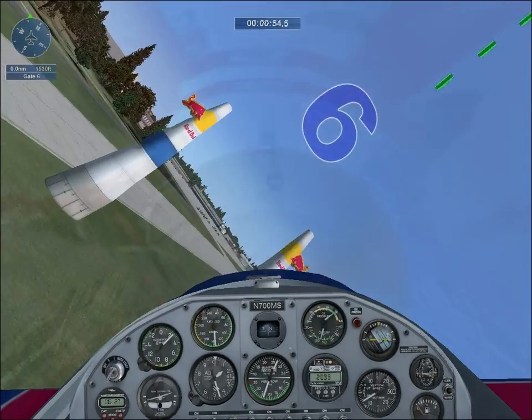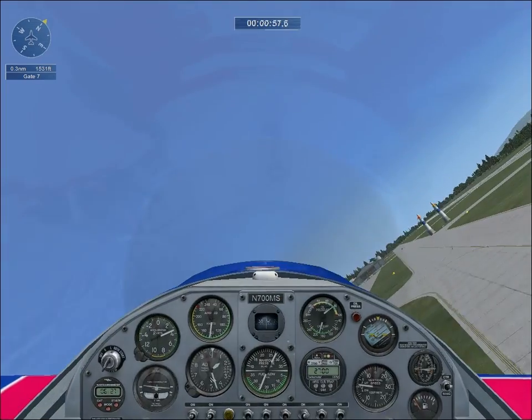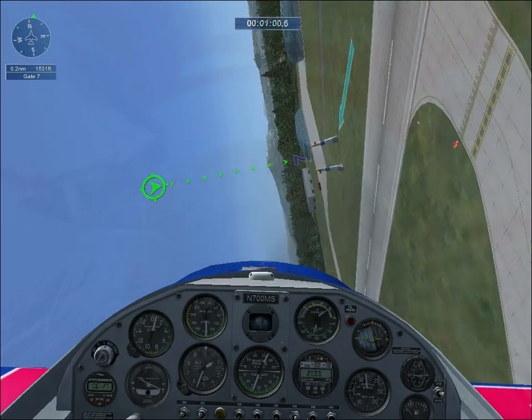Good pass on Gate 5. Now go to Gate 6. Now cut across the runway for Gate 7. After Gate 7, you must go vertical again before making a touch and go.